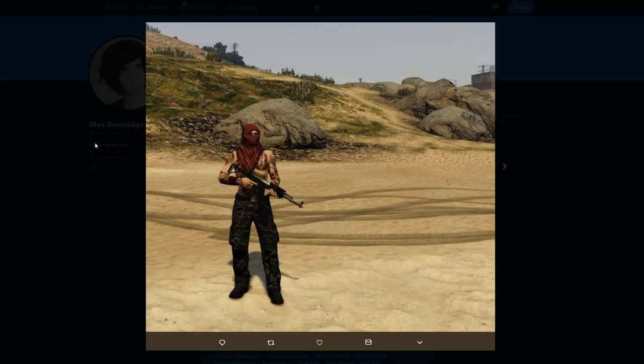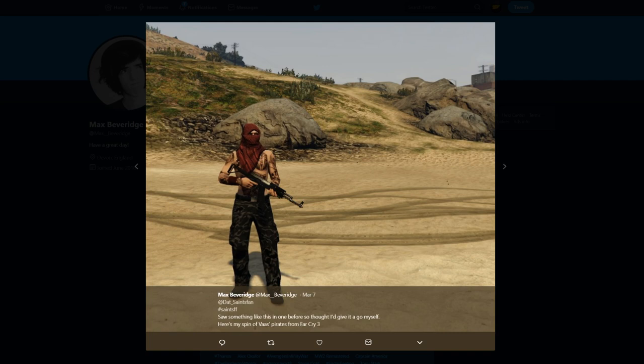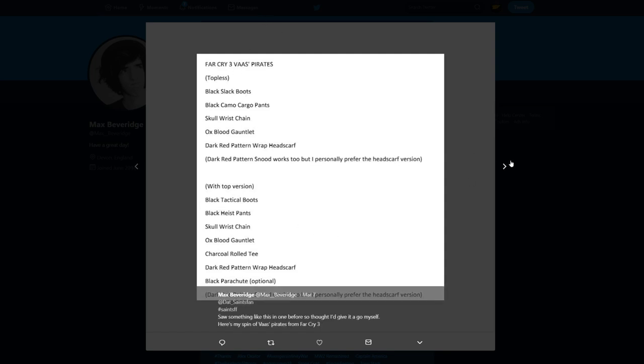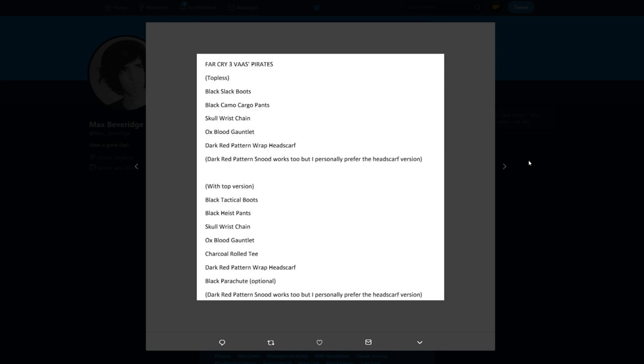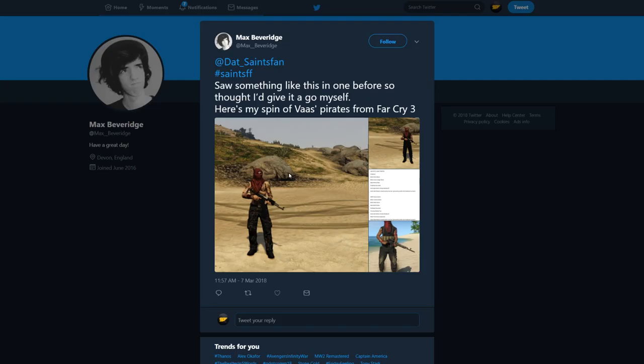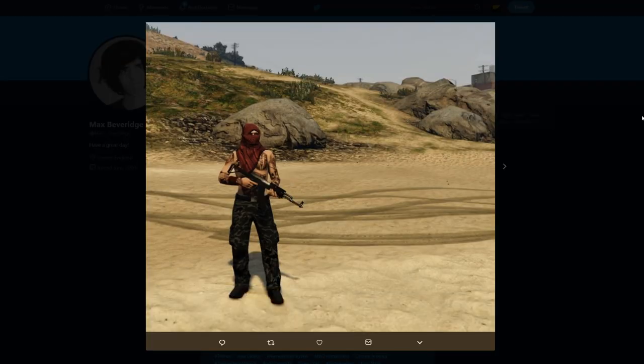Then we have one from Max — this may be one of my favorites from this week. It's a pirate outfit based off of Vas's pirates from Far Cry 3. There's a new Far Cry coming out soon maybe next week or something. I really really like this one — there are a couple of different versions: you can go shirtless, or go full black. In the end you get a pretty awesome outfit. Just having a pirate-style outfit, especially if we get that navy DLC, is pretty cool.